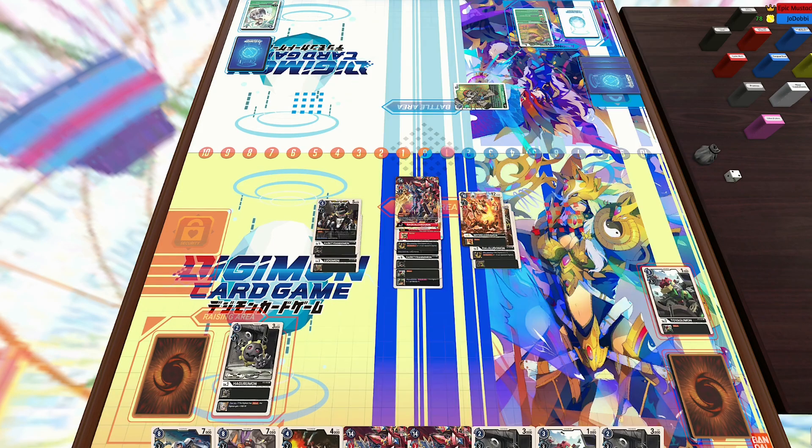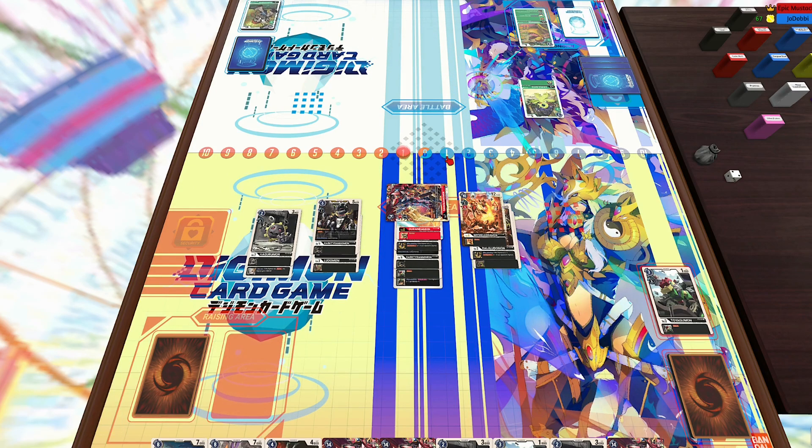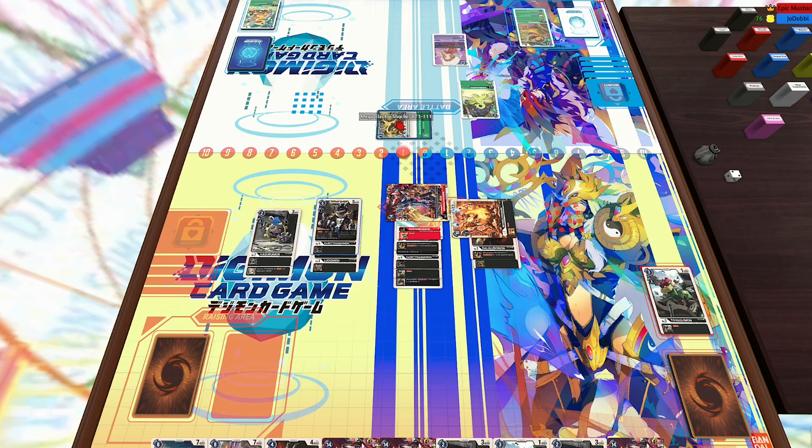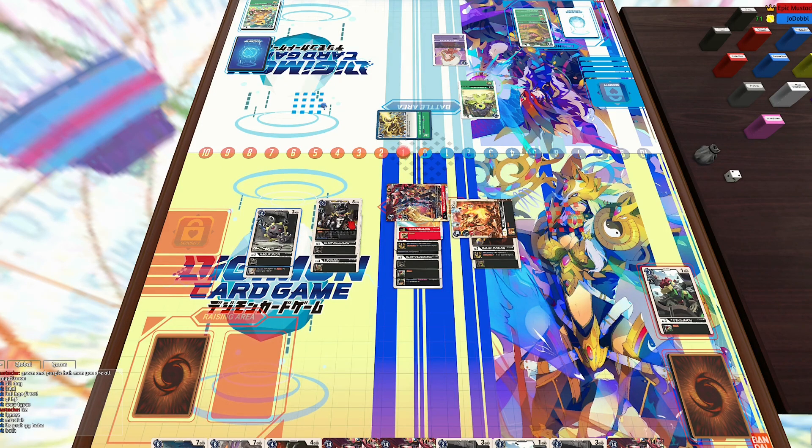So he's going to just attack with that Puppetmon, does actually gain a memory from that, and then he's going to use that to Digivolve into Vegemon. Then he's going to play the Aruramon straight from his hand. Now I have four Digimon on field, and Ragnalord has security attack plus one plus piercing. So I'm going to hit his Puppetmon and then check a double security. I also actually do gain a memory here. So then I'm going to run into the Agumon as well as the Mimi.